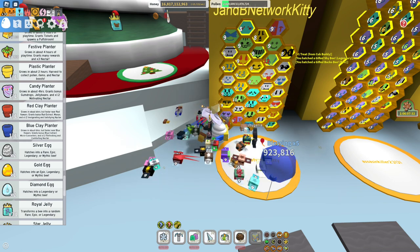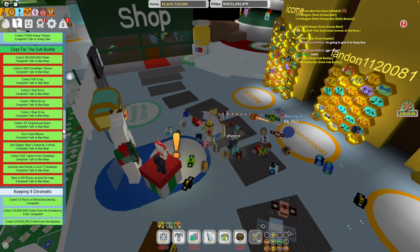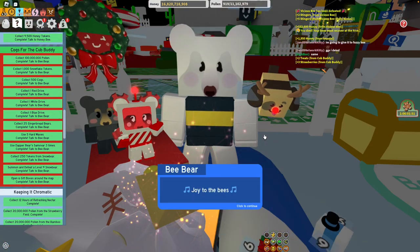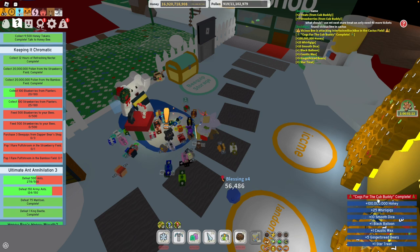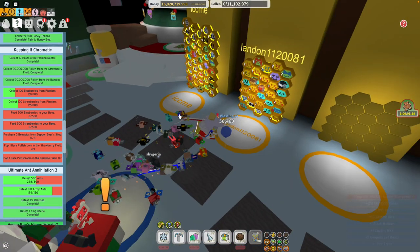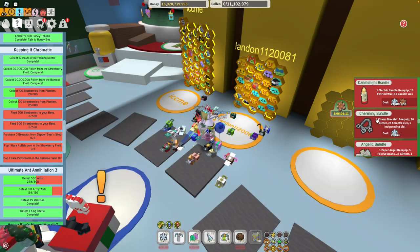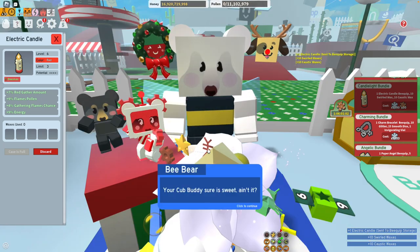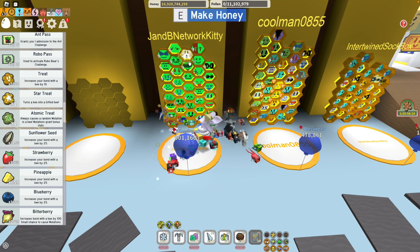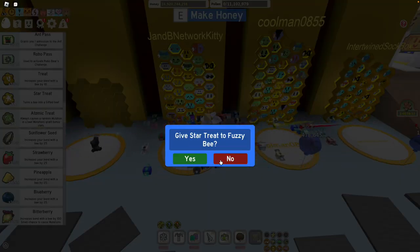It's new, I'll take it! Alright, I finally completed this — I could not finish it for the life of me, but I finally did it and I get the Star Treat! Star Treat Caustic — I already have a Copy Buddy but let's go! I'm gonna use it. I want to give it to my Fuzzy Bee because I really like the Gifted ability, I think it helps me a lot.